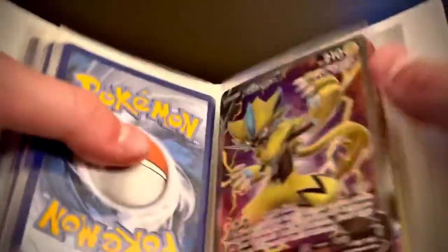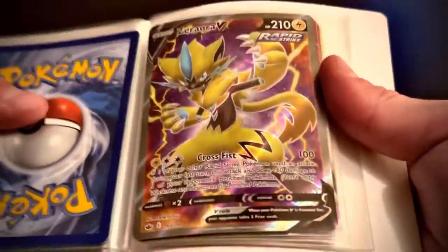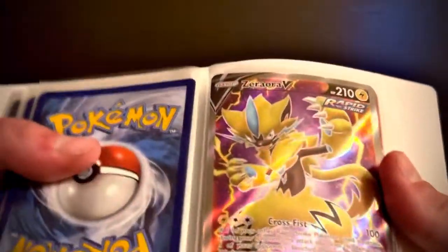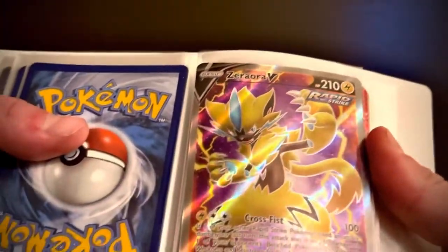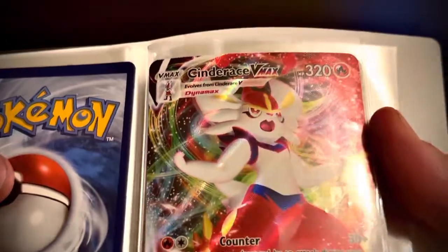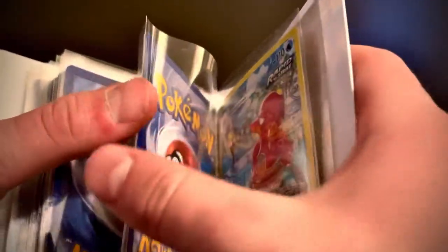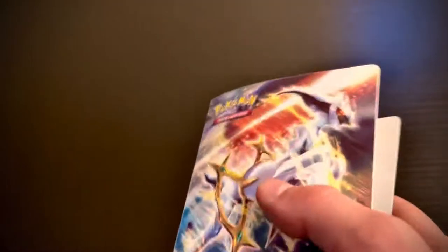Like last time I got a GX was forever ago. I feel like it's way harder to get GXs and EXs now. Whenever I go to Target they always have Sword and Shield, Brilliant Stars, or Darkness Ablaze. Anyway, we got full art Zeraora V, a Cinderace VMAX, a trainer gallery Thunderus, trainer gallery Blastoise — and those are my less rare ultra rares, but they're still good ultra rares.